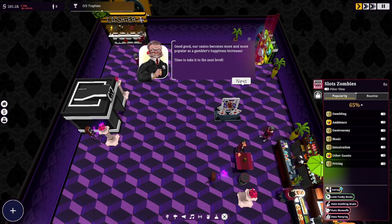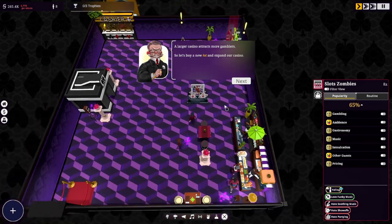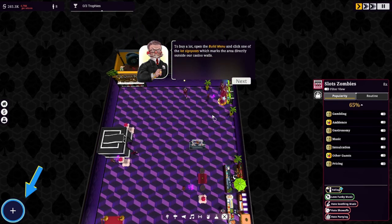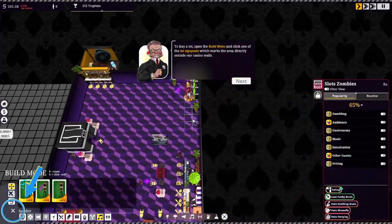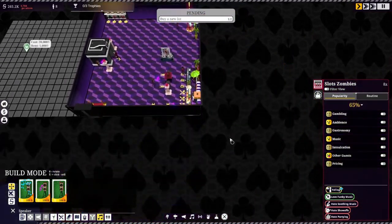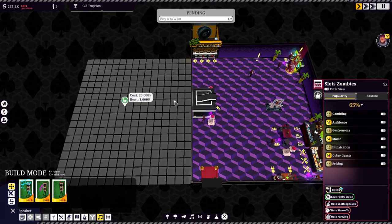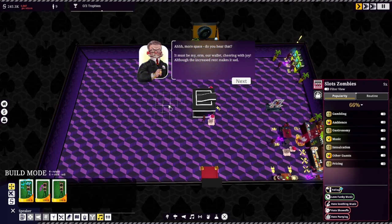I'm going to take it off this fast speed. A larger casino attracts more gamblers, so let's buy a new lot and expand our casino. Open the build menu and click one of the lot signposts which marks the area directly outside our casino walls. Can we only do this one? Gerard's happy. So 20,000 up front, 1,000 rent — that should be fine. More space!